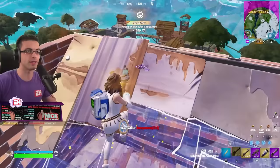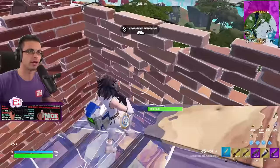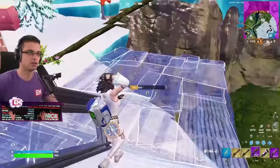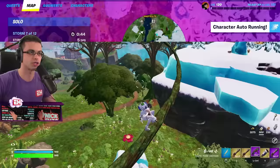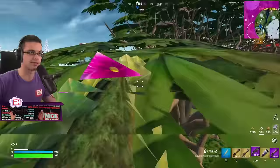We haven't really got to start spraying anyone — maybe we will in the endgame. Zone's closing in, so let's start rotating early. Let's waterfall and edit down. Always mark to see if something's in zone or not, then look at your mini-map. If we can be the first ones to that island, we're in really good hands.